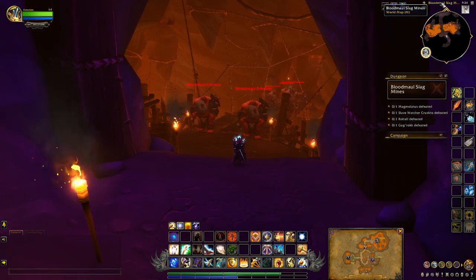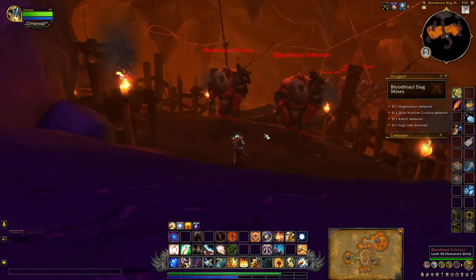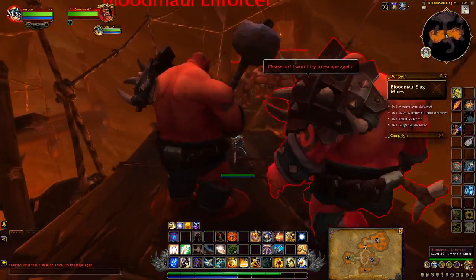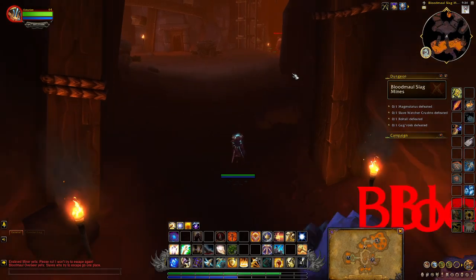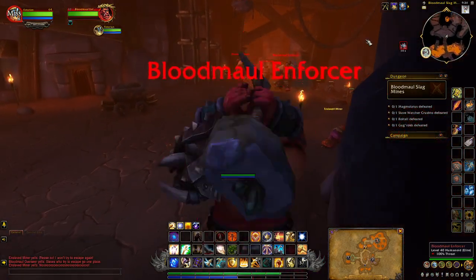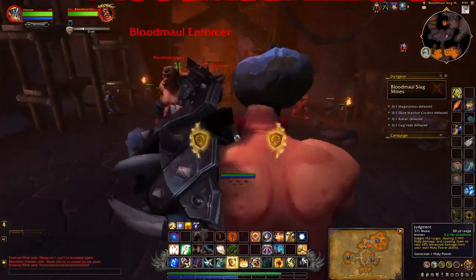We've got to go to Bloodmaul Slag Mines, and you should do this on Heroic or Mythic in order to get this. So we're just going to make our way towards them. You want to go to the right here because that's where Crowman is — you have to go through a certain sequence of bosses to get the events in order to achieve him as a follower.